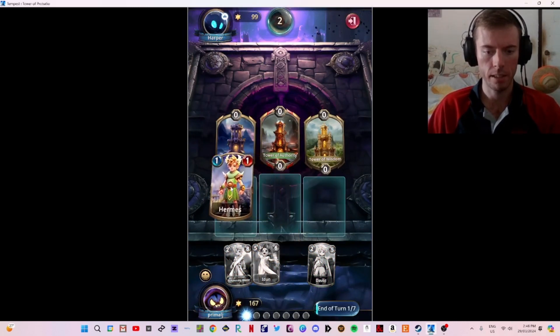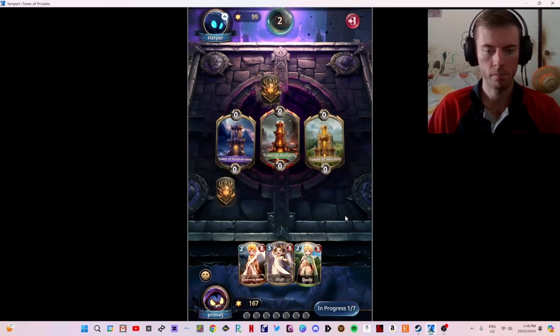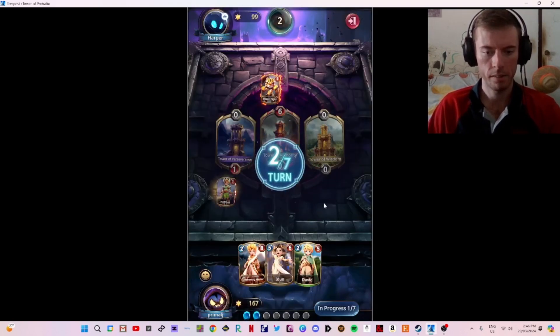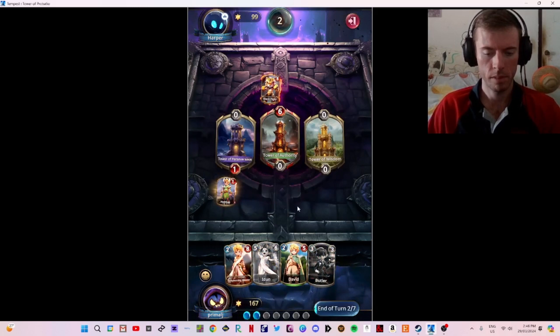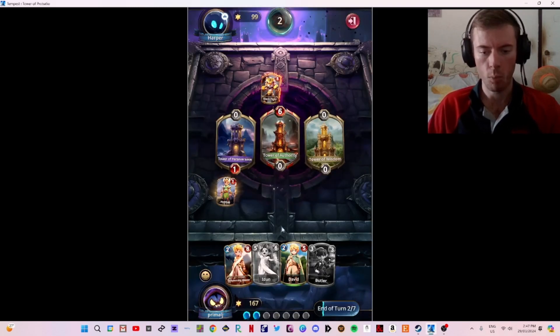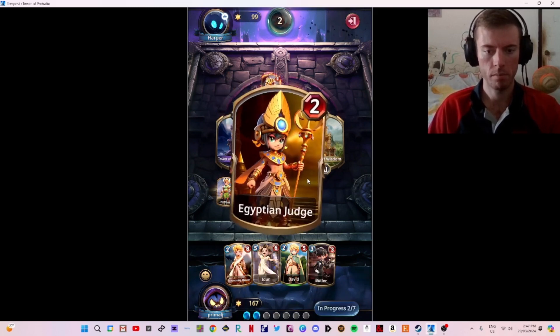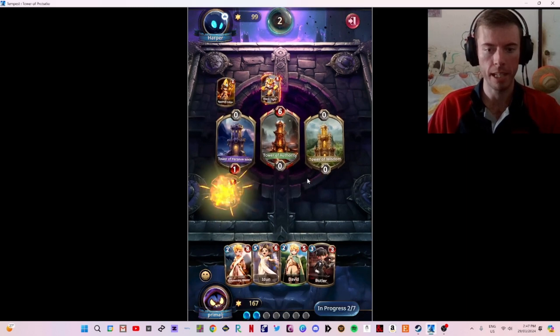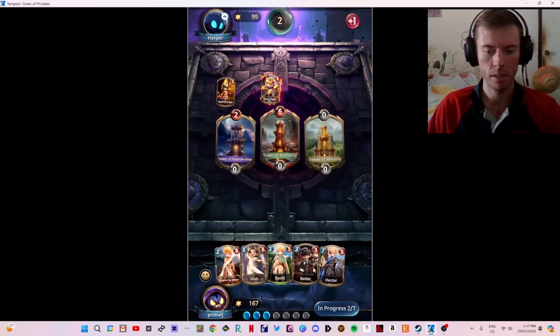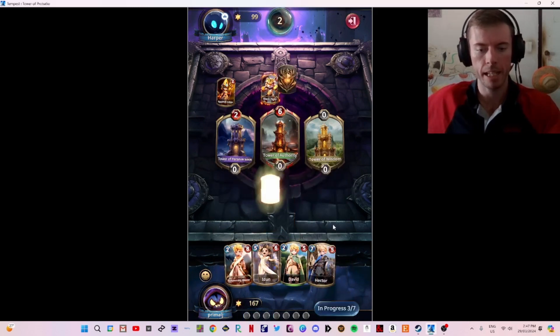Hermes — we'll go to the left this time and see how we go. Black Tiger — that's a very interesting first turn play. Idan is also very good here: increases cards in this zone by one power. I'm going to hold off and play Butler next turn. Egyptian Judge already — very interesting. I might start playing Butler in the middle and give up on the left.